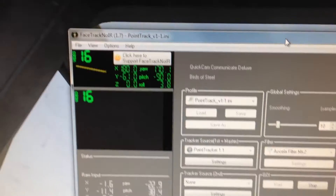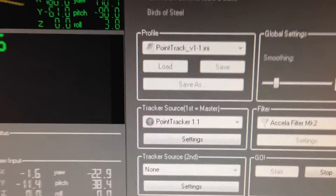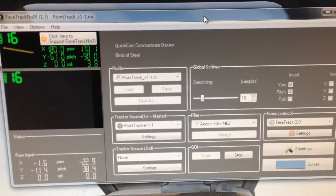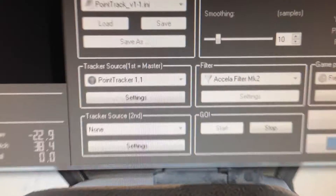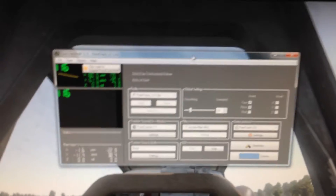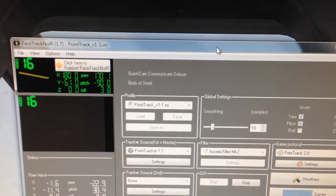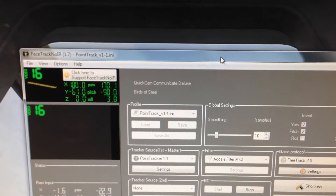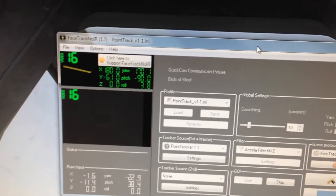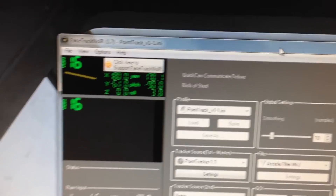The software I use for head tracking is called FaceTrackNoIR, and the current version is 1.7. This software has a special feature where it can track your face instead of LEDs, but the face tracking, while good, is not as good as tracking LEDs — so I use LED tracking, which means I use PointTracker and not FaceAPI. There are other pieces of software you can use instead, though. The only other major one I know is FreeTrack, but I'm not a fan — it's not the most stable on my system, and it just hasn't really worked for me, while FaceTrackNoIR definitely has.